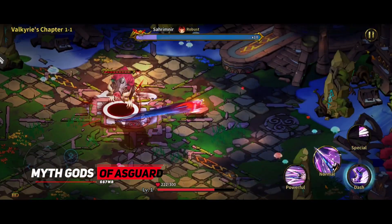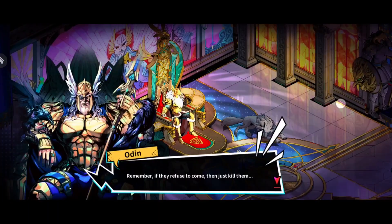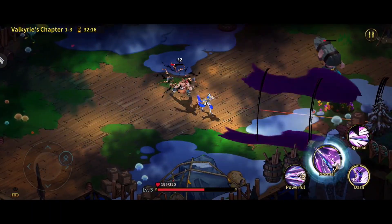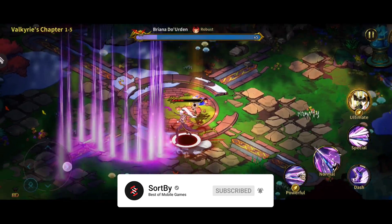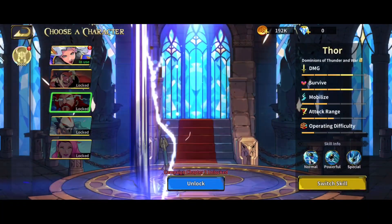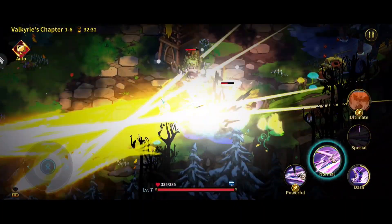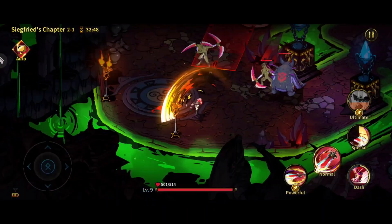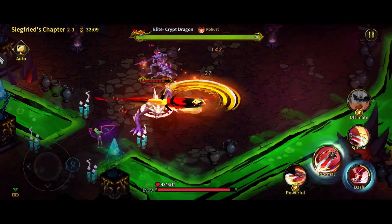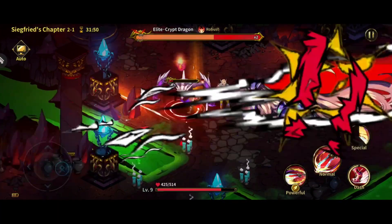Moving on to number 10 we have Myth Gods of Asgard. This one is an action RPG based on Norse mythology. In the game you will become the incarnation of Norse gods, engaging in epic battles and defeating powerful bosses. The gameplay features hack and slash combat with realistic slashing sensations and skill effects, where battles require mastering combat talents, flexible dodges, and precise attacks. The game offers high-quality visuals and hundreds of challenging maps. There's also a vast challenge system, divine bonds, and runes to become more powerful. You can explore the world as characters like Valkyrie, Thor, and Freya, stopping Ragnarok together. Overall, it's a nice game which gives you a feeling of being immersed in Norse mythology.